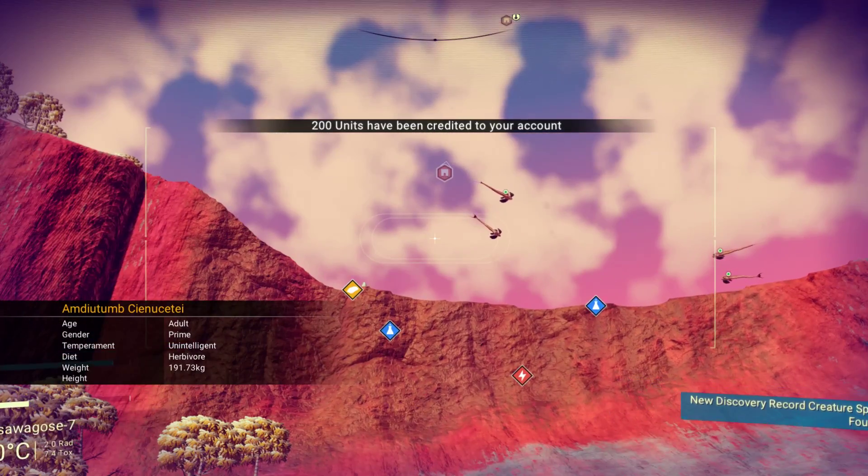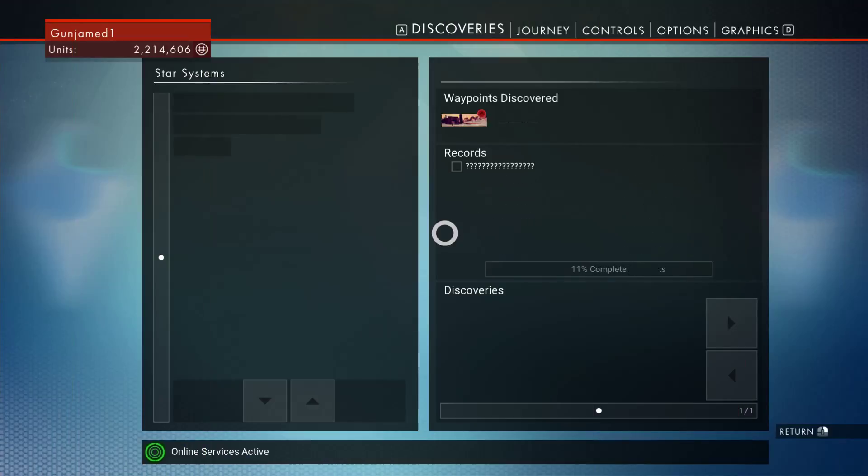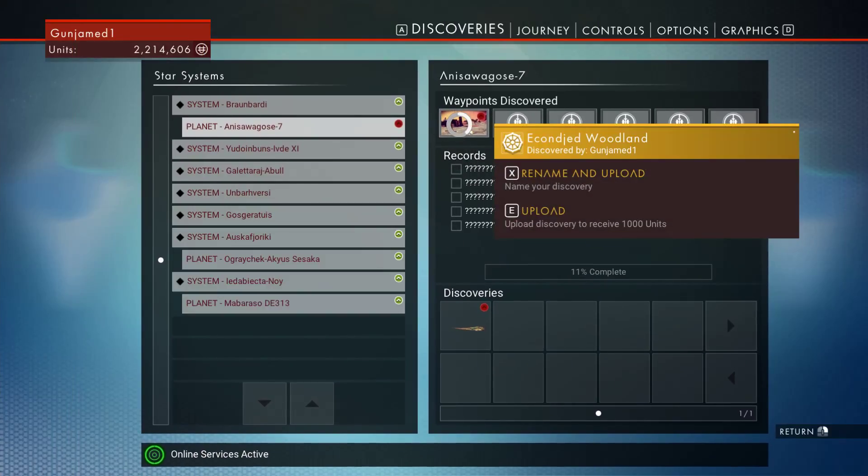Hmm, zinc. Any flowers nearby? What are those? That's awesome. How many creatures on this planet? It's a small planet.